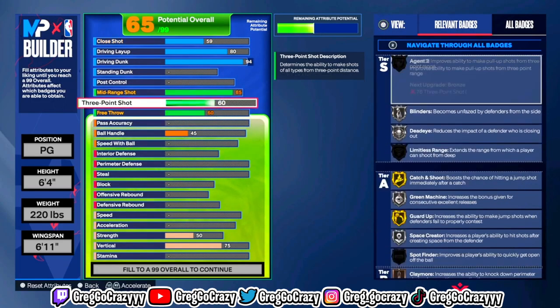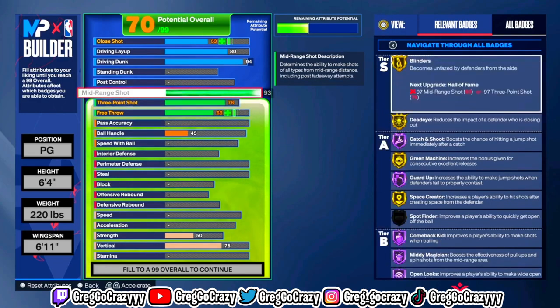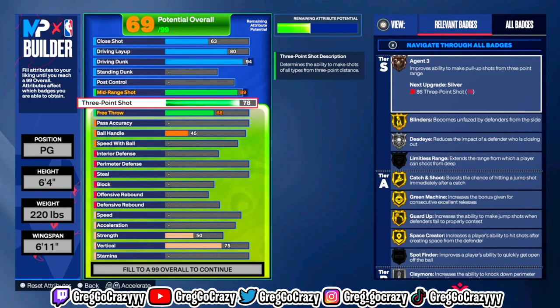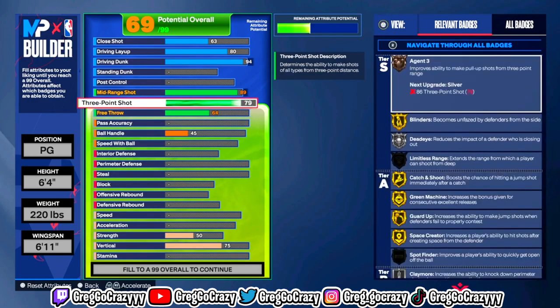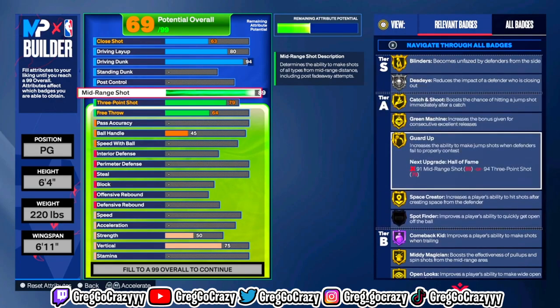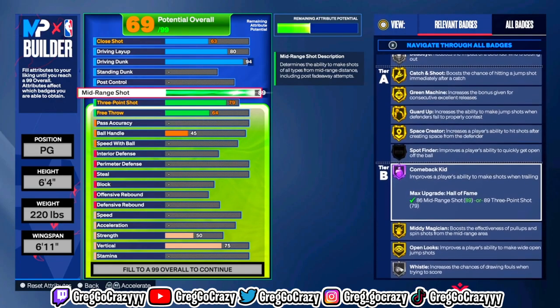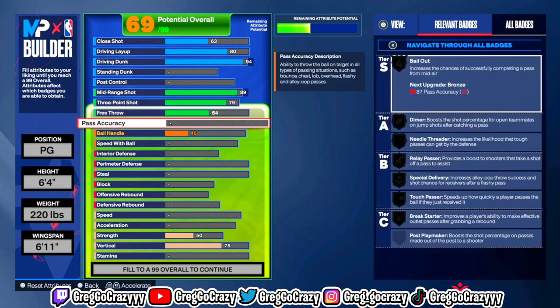For the shooting, I gave him an 89 mid-range and a 79 three-pointer. The reason I put his mid-range so high is because, if you didn't know, the mid-range is better than shooting the three on this game — for certain aspects. If you want to use this build in pro-am, I really don't recommend putting the mid-range higher than the three-pointer.